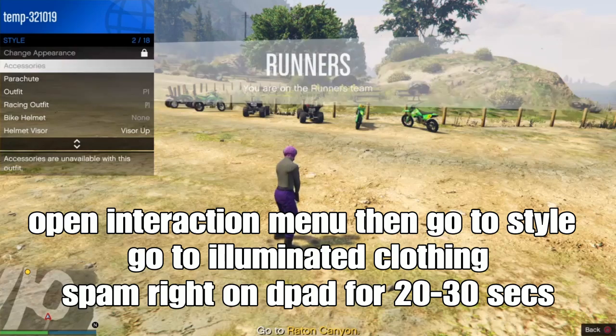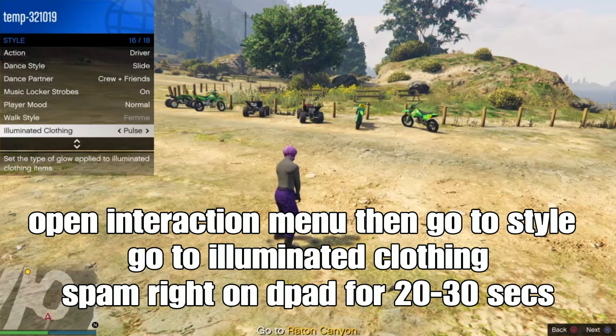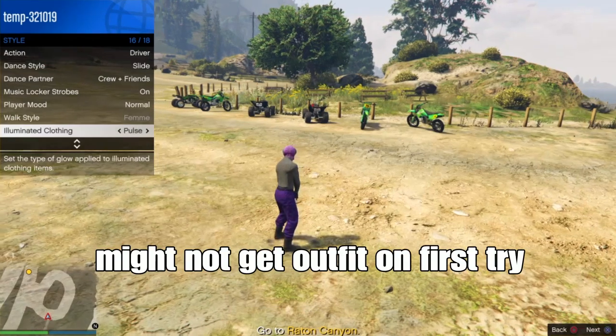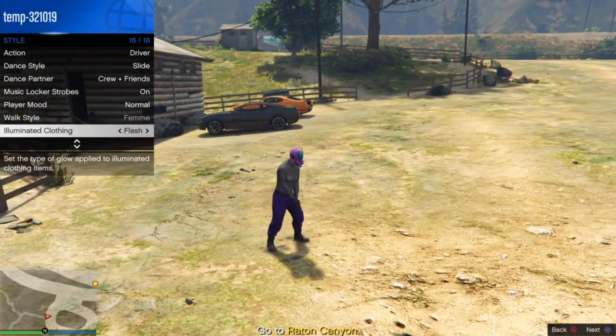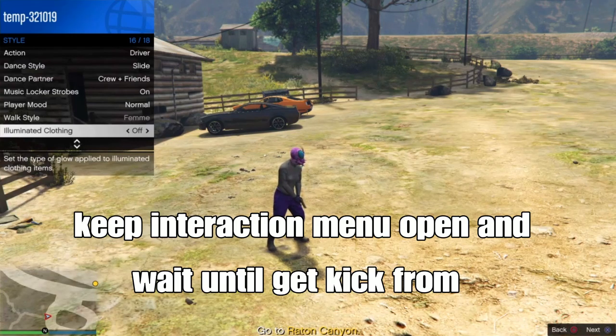Open your reaction menu, go to style, go down to helmet visor or aluminum clothing, and expand around for about 20 to 30 seconds. You might not get the alpha on your first try once you spawn in the lobby. Spin for about 20 to 30 seconds so you get the joggers — the purple ones. You might not get the helmets but you'll still get the joggers. You could also get the trash fest or the police outfit because it's like a cop outfit.